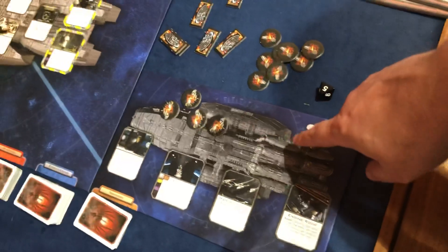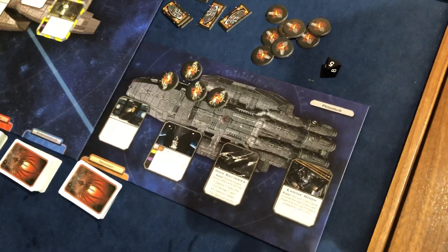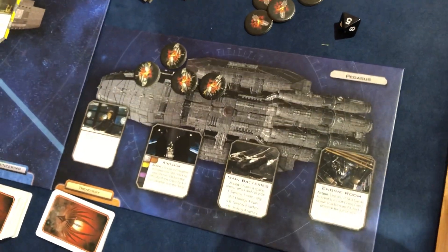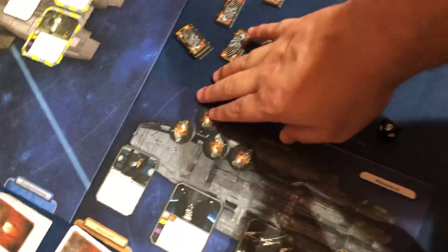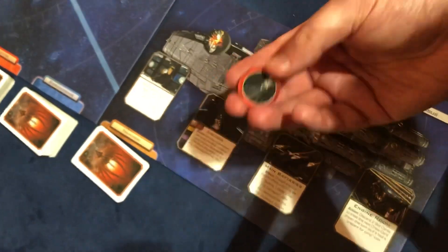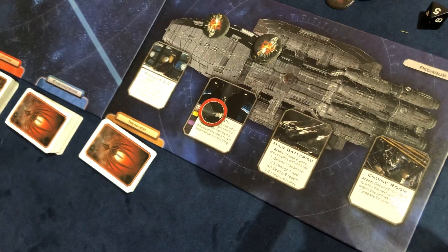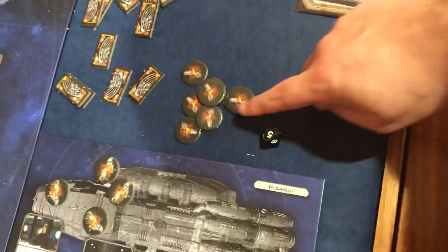The second part is you have Pegasus, which is an expansion from season two or three of the show. Pegasus adds extra action options, which are quite good. These are damage tokens for the Pegasus — as the Pegasus takes damage, you'll reveal them. For example, this symbol would mean the airlock is no longer available to be used until somebody repairs it. And if all four get damaged, Pegasus gets destroyed. Same is true for the Galactica — these tokens represent damage for every space on the Galactica.